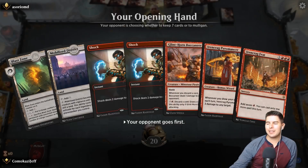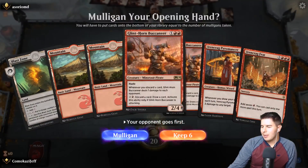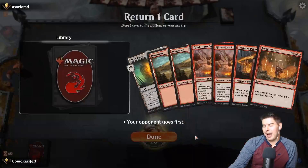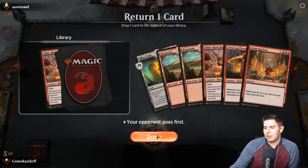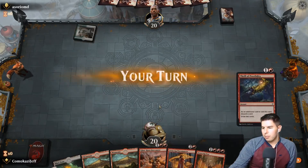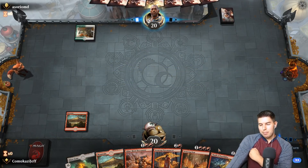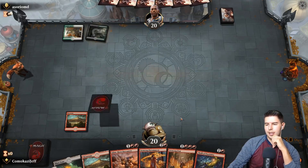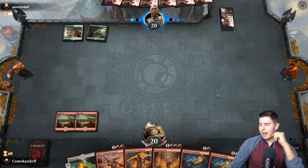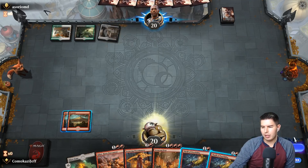Up against Azorium — all right, we have to mulligan that, no red mana. We can keep this. We have to drop something — Glint Horn. Pass the turn. Sometimes I do like double Glint Horn Buccaneer even over Iron Crag. We get some card draw and can dig for land and something bigger. Another Thrill of Possibility — let's pass the turn. Maybe try to get Iron Crag out to prolong the game.